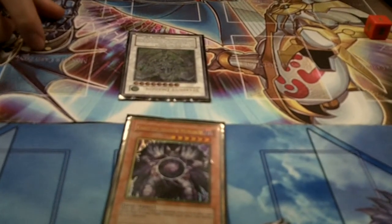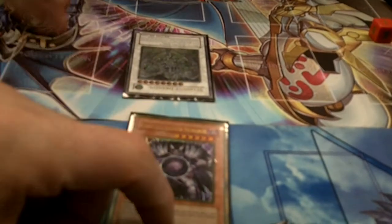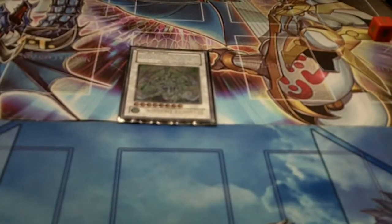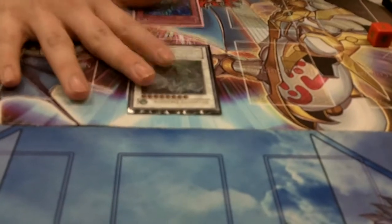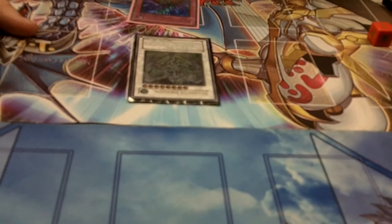You'll keep your life points — well, you lose 2400 — but you'll keep it because you're going to attack over him. He's got no monsters after that. So it's how to save a Stardust. This is how Stardust Dragon can stay on the field. All right, fair enough.